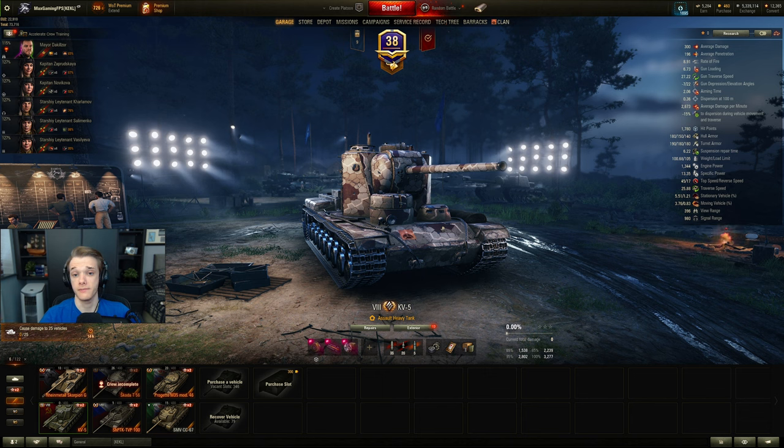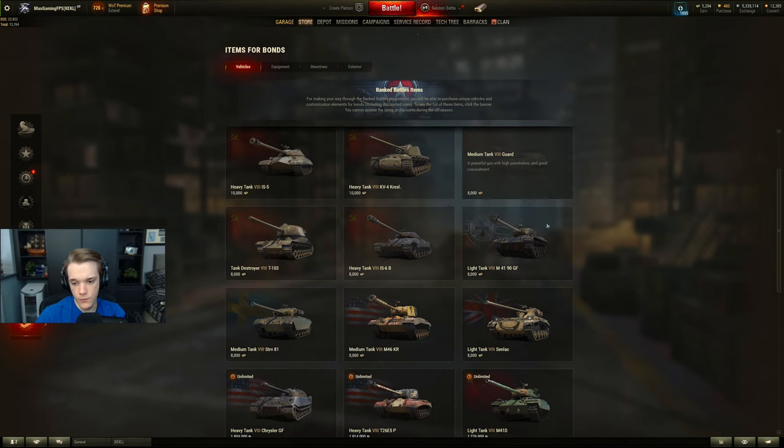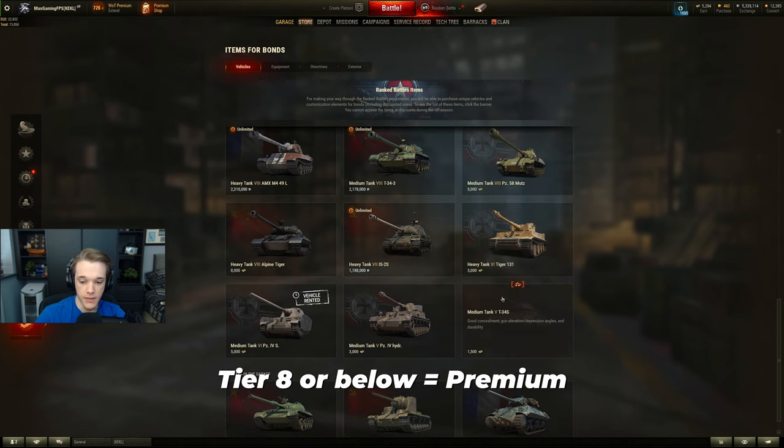The best way to make credits is to get a premium tank, but don't spend gold on one directly. Go into the store and navigate to the bond store at the bottom left. From there, any tank below tier 10 is a premium tank — if it has an '8' next to it, it's a premium. All of these are tanks you can make money in.